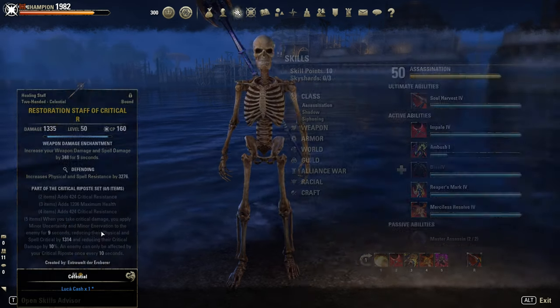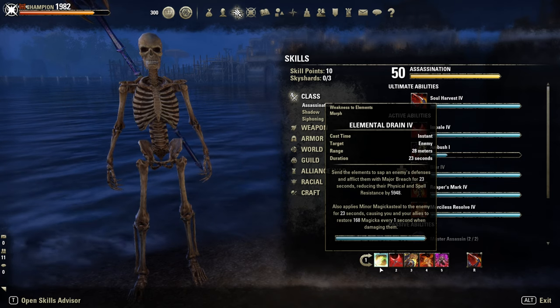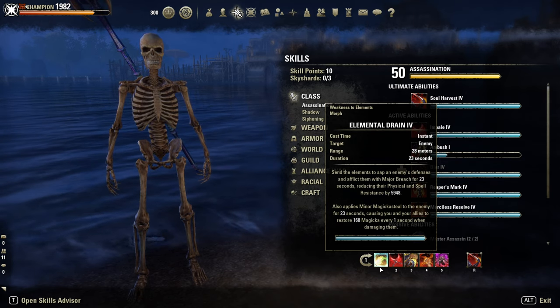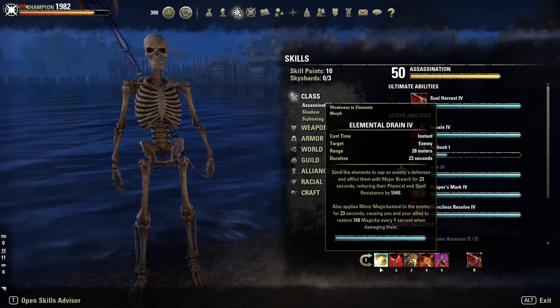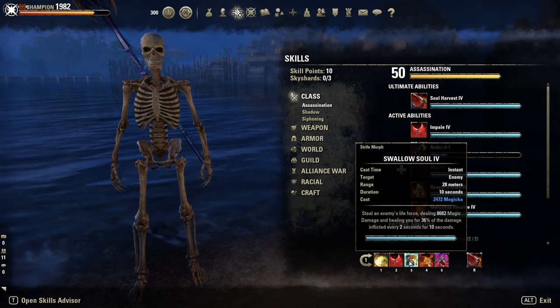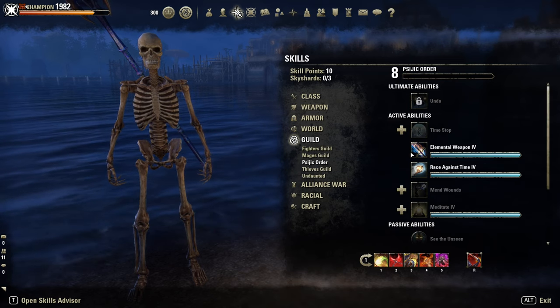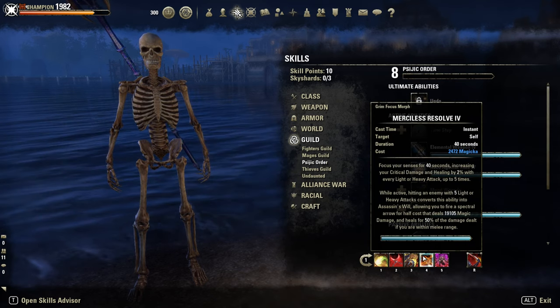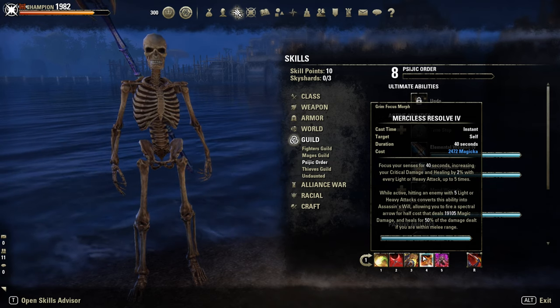Skills on the front bar: Elemental Drain for Major Breach and Minor Magicka Steal — so another 6K more penetration and a little bit of sustain. Impale as an execute, Swallow Soul as a spammable — alternatively you could go for Elemental Weapon here instead. Merciless Resolve for the 10% extra crit damage and for Assassin's Will, a powerful bow proc.